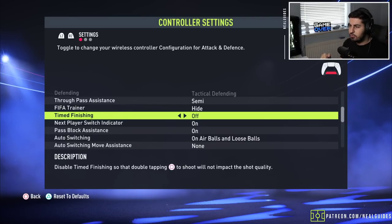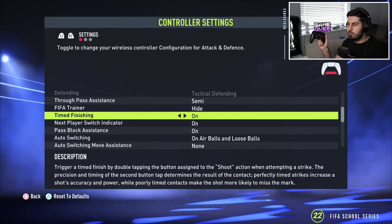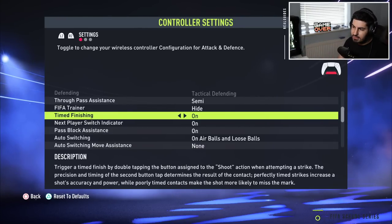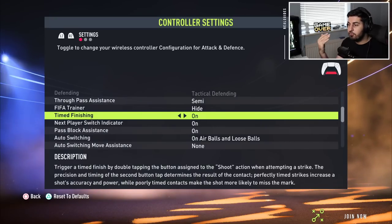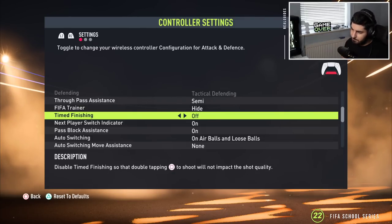By default you press the shoot button twice — you press it once before you place the ball, then again. You get yellow, green, or red: green is perfect, grey is late, yellow is early, red is too early. If you're not used to this and have never used timed finishing before, leave it off — because people like to spam the shoot button. For me it says square; it'll be circle for you.